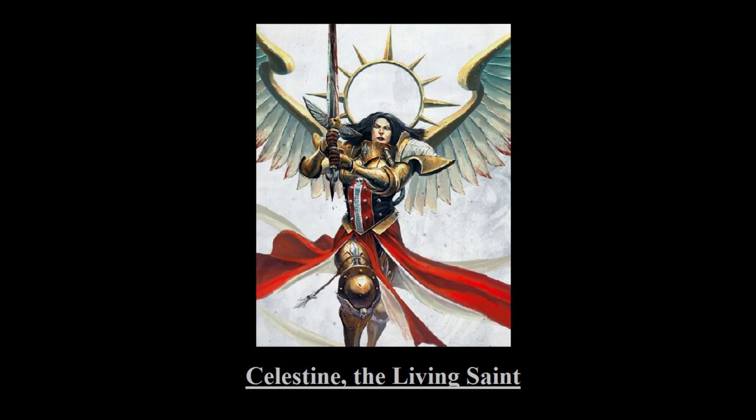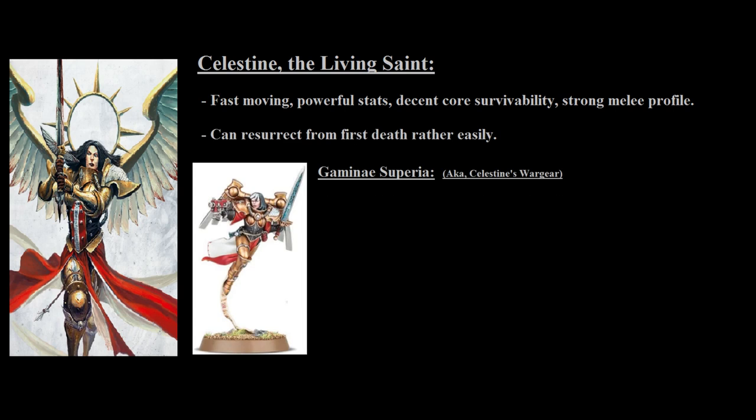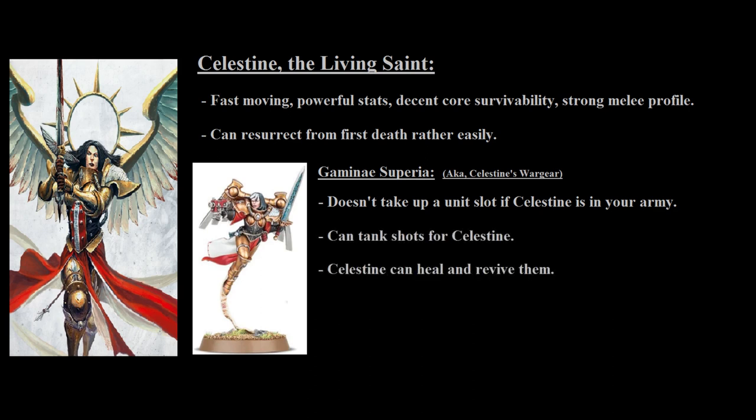Celestine is a quick-moving model with a 12-inch move speed and has a great stat line similar to the Canoness, with 2+ for ballistic skill and weapon skill, as well as a 4+ invulnerable save, and unfortunately she also has 3 toughness. But she does have a regular 2+ armor save. Her special sword has a very strong profile with her 6 attacks that supercharges her strength and damage, and the sword has a flamer profile when used as a shooting weapon. Even though she only has 3 toughness, she has way more resilience than can be seen at first glance, as she can be accompanied by Gemini Superiors, which don't take up a slot if Celestine is in your army. Celestine can both heal and resurrect the Gemini Superiors at the start of the movement phase, while in return the Gemini Superiors can tank damage for Celestine, and Celestine provides them with +2 to their Shield of Faith invulnerable save — as opposed to the normal +1 she gives to all other units — bringing the Gemini Superiors' invulnerable save to 4+. So you'll definitely want to take at least 1 Gemini Superior to go with Celestine.